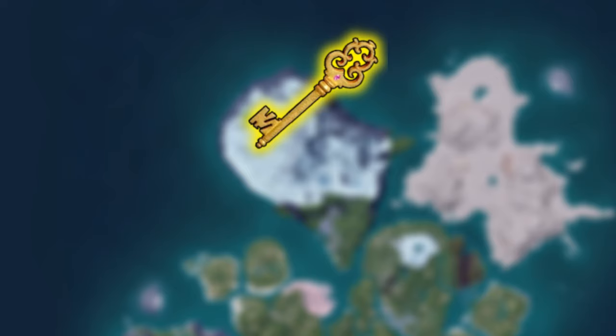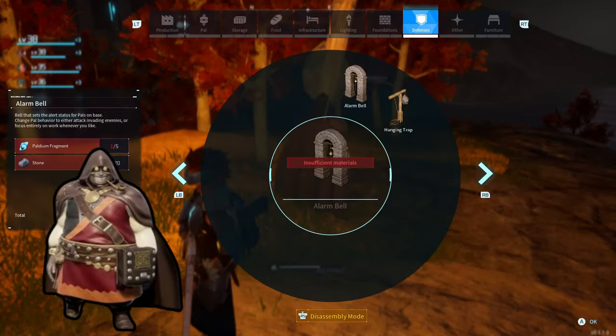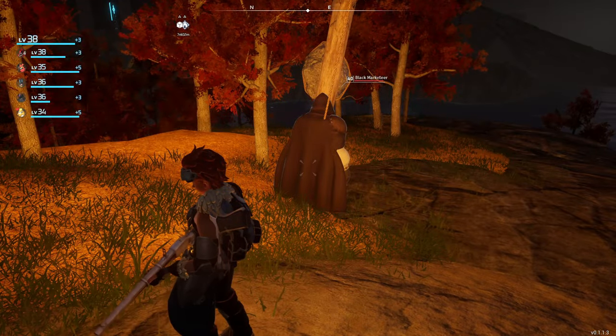We're gonna need gold keys. There are two ways to get gold keys. The first one is to unalive the black market trader.